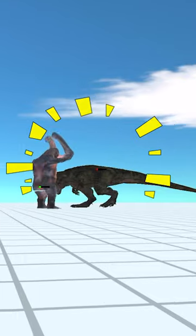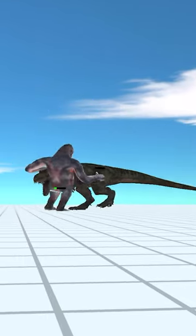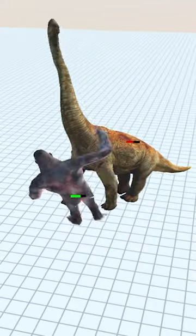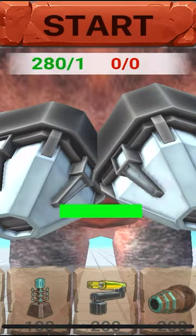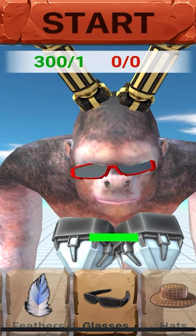Let me introduce you to the Goro Giant in Animal Revolt Battle Simulator. It is the second place in the game in a one-on-one duel. Its classic move is the over-the-shoulder throw. As you can see when it comes to heads-up, it mainly attacks with fish.